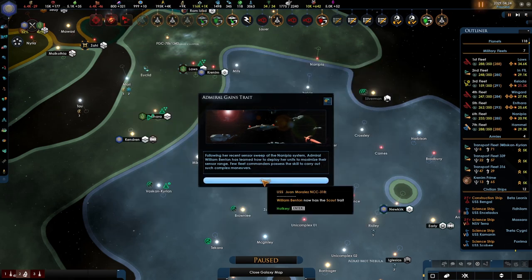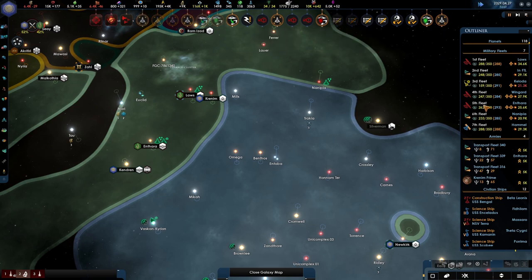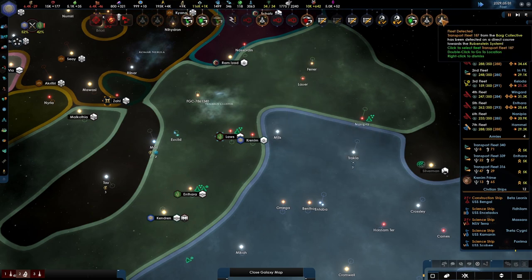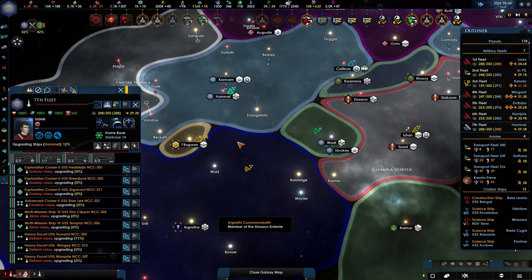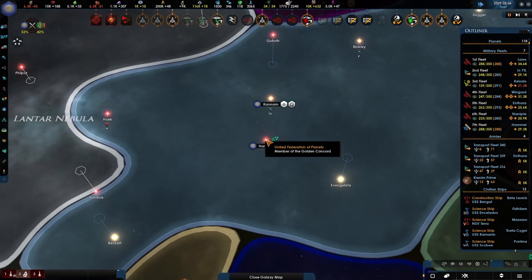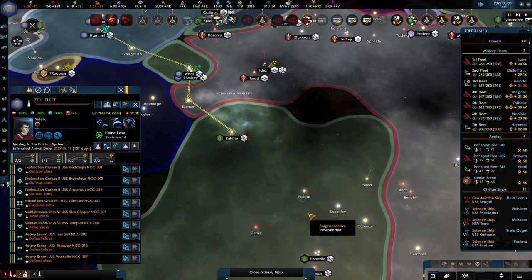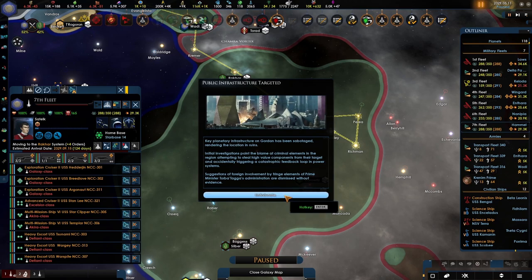Admiral gains a trait — Admiral William Benton, and a scout. They're all moving, which is good. Nice. Construction complete. So what's the 7th fleet doing — are you still upgrading? You are — damn, one slow guy. Maybe that's not the smartest idea. I want you to go there. Who died? Public infrastructure has been targeted — that's unfortunate.